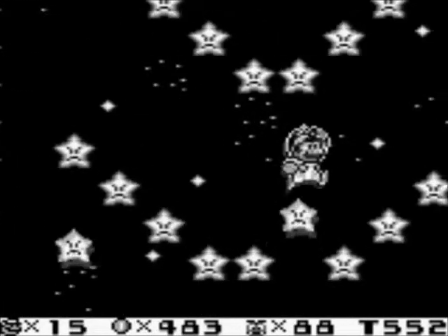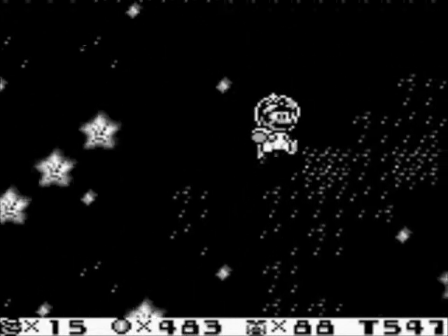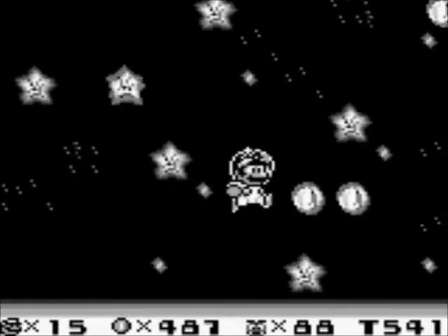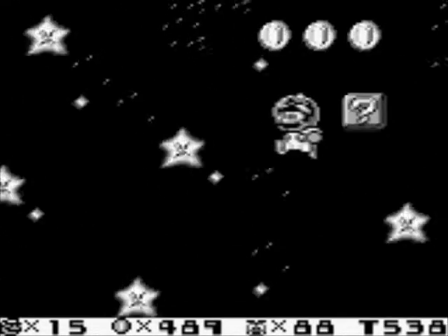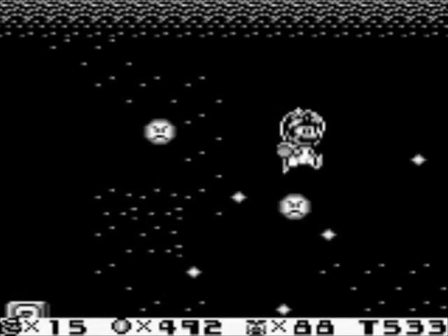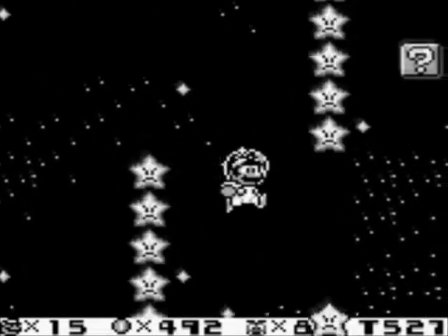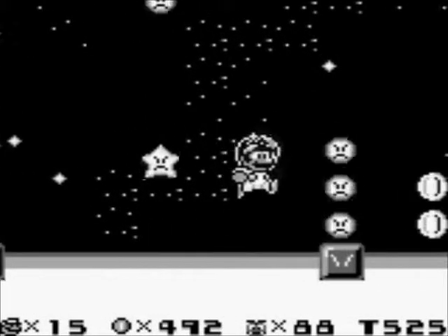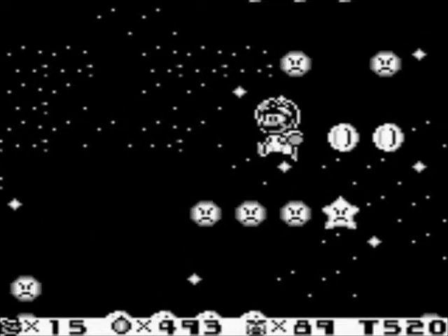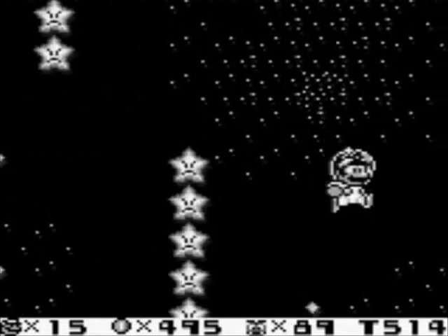It's filled to the brim with these moving stars which can hurt you, so you want to be careful. But again, it's really a simple level once you know what you're doing. You want to keep your Fire Flower just in case. The boss isn't very hard — he's made a humongous downgrade since our last encounter with him. That should be a huge hint.